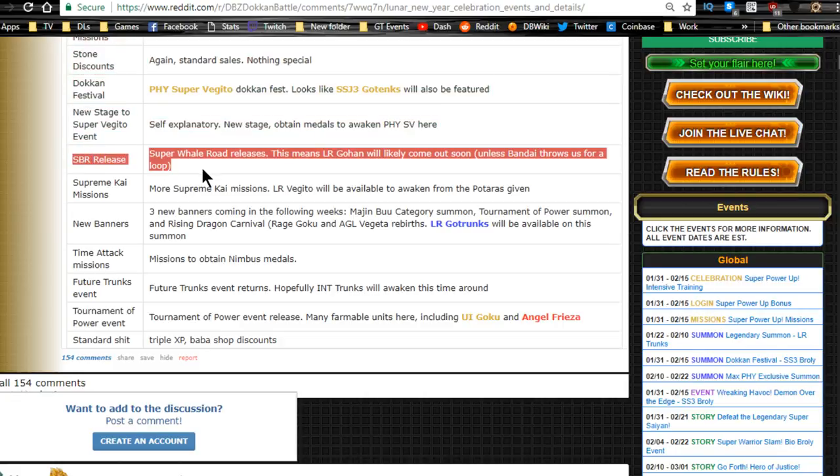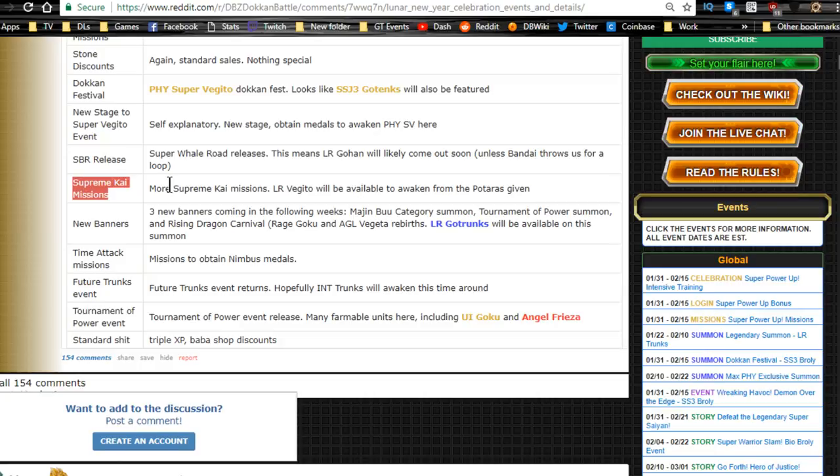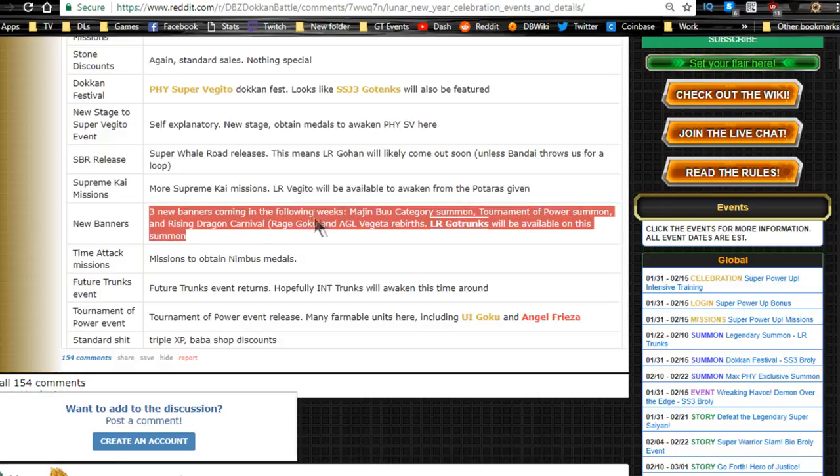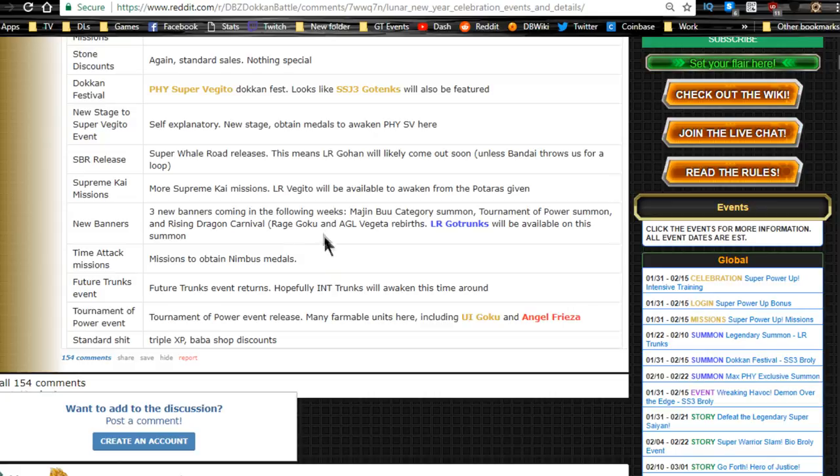We already talked about Supreme Kai missions. Three new banners are incoming in the following weeks: a Majin Buu Category banner — decent but not my favorite; a Tournament of Power summon, which is going to be awesome; and the Rising Dragon Carnival, which features the Rage Goku and AGI Vegeta Rebirths. LR Gotenks (the Mighty Mask that fuses into Kid Goten and Trunks) will also be on that banner. I might pull on it since it's double rate and there are a couple units I want.